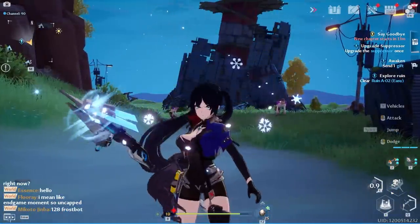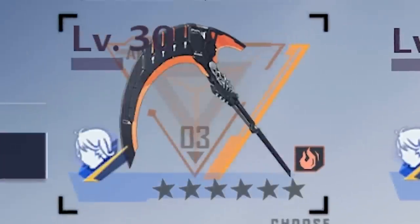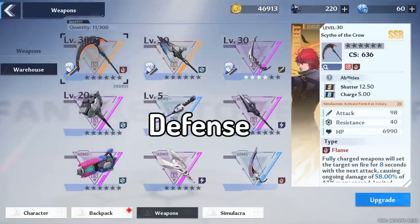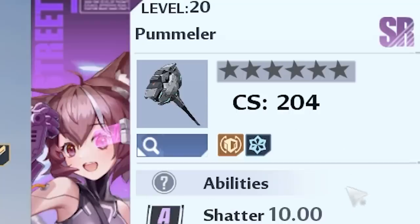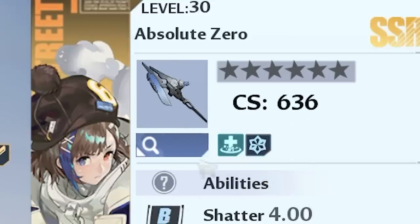You have access to three weapon slots and can switch between them. Each weapon has its own element — Volt, Ice, Fire, and Physical — but their interactions are not as important as in Genshin Impact. More importantly, there are three types of weapons: Defense, DPS, and Support. Defense weapons are heavier and good at breaking shields. DPS are damage-focused. Supports are your healers, buffers, and shielders.